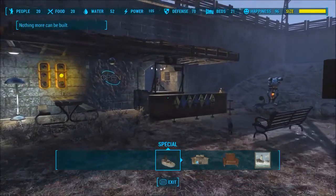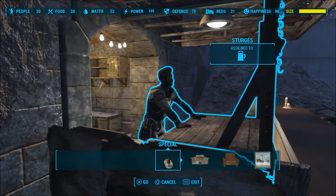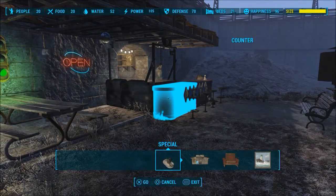Right, let's get the build menu up. There he is working on the bar. I can command or move him. Let's command him to go somewhere — let's move him here. He will now move just like any other settler.